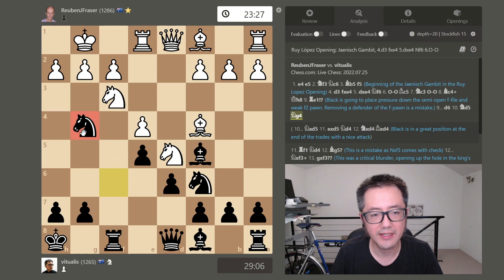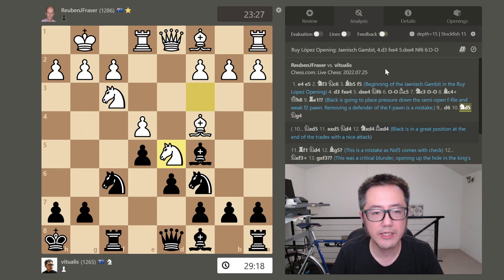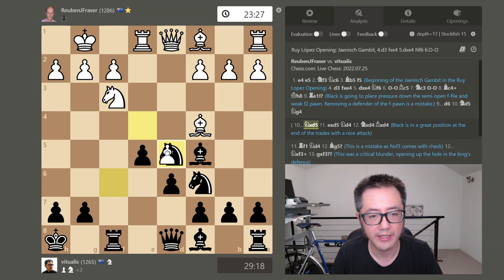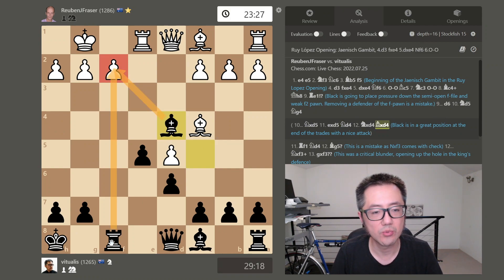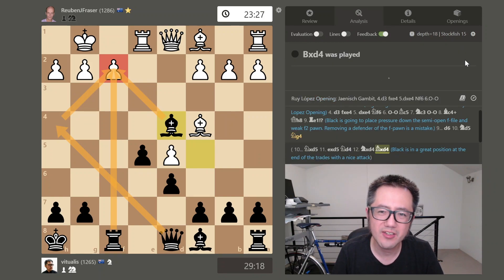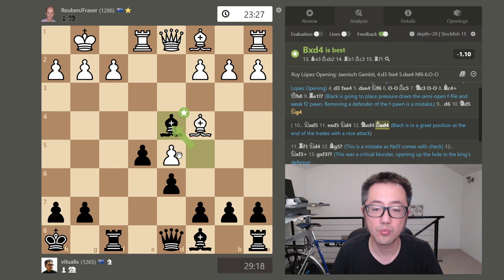Stockfish doesn't think that was the best move — it preferred knight captures knight. Going down that line in analysis, it makes quite a lot of sense. Knight captures knight, they capture back, I move my knight, then the only logical thing is captures, captures back. At the end of that sequence I have the bishop and rook with an unimpeded view of the f2 pawn, and the queen can join the party too. It's about minus 1.1 for white, but I've got a very clear and obvious attack against their position.